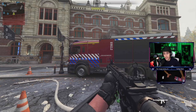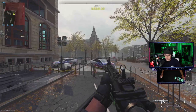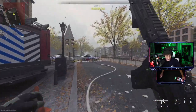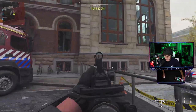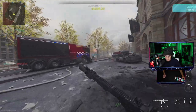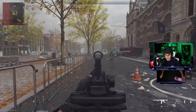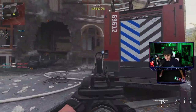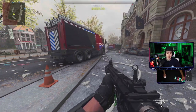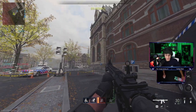I've seen some slide canceling videos and this is exactly how they're doing it: run, slide, double aim, and jump. Basically it looks like this. And that's fine, that's a great slide cancel — because if you don't do that, that's what it looks like. But if you do the jump, everybody's already done that, and I don't think that's a proper slide cancel. This is my slide cancel.